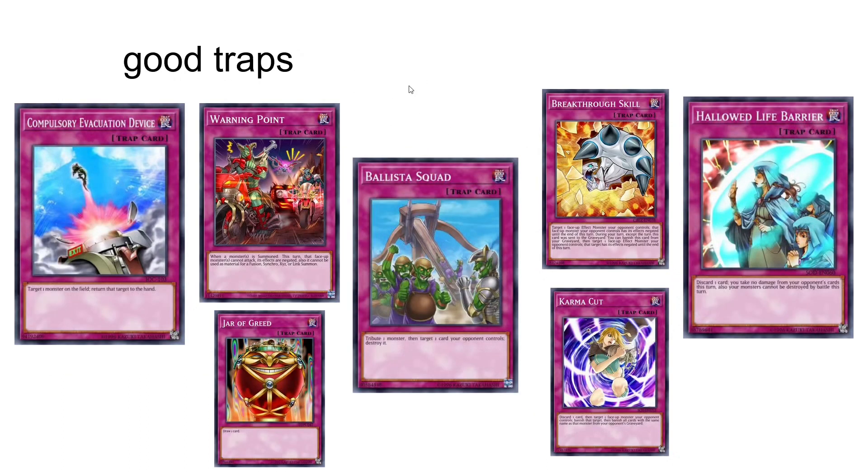There's a ton of generic traps. Compulse is busted. Warning Point is pretty good. Jar of Greed basically acts as a plus one — it just cycles a card, but if you bait out MST with that, that's a plus one. Ballista Squad: if you tribute an Opabinia with material, the materials go to the grave instead of being banished. Breakthrough Skill — you can use it twice.